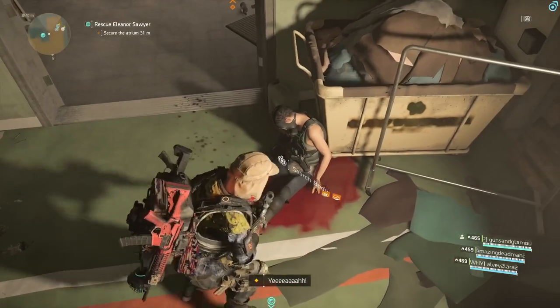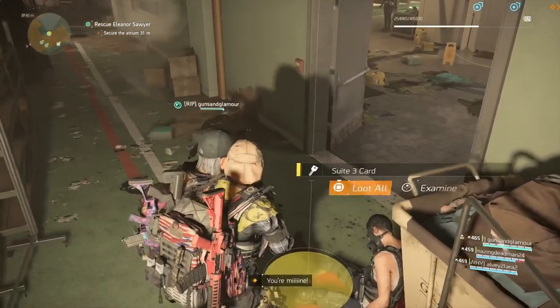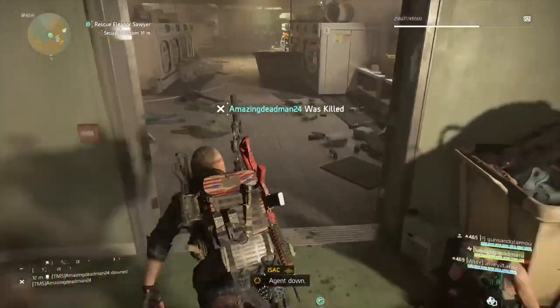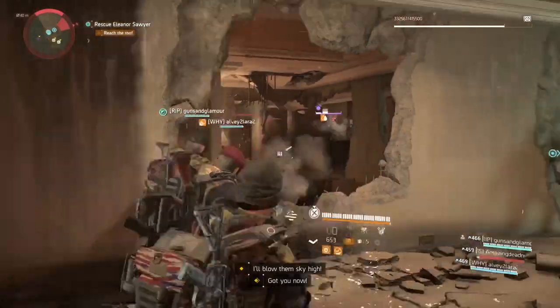At the start of that mission, when you get down to the laundry room, there's gonna be a dude located in the right corner laying on the floor next to a clothing basket. You're able to walk up to him and search his body — by searching his body he's gonna give you a key card for one of the hotel suites. Yes, a key card that's gonna lead you to some secret good loot.